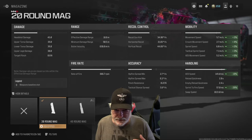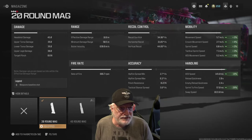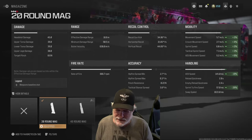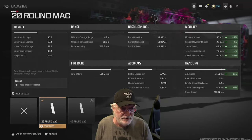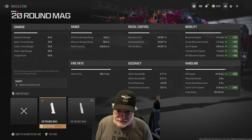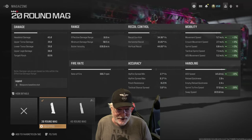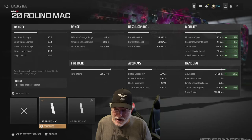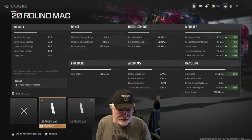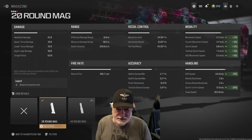You'll see with the numbers what this configuration did to each and every one of those items. Let's look at the mobility: 5.7 meters per second on movement speed, and sprint all the way up at 6 meters per second. The ADS movement speed — you're bouncing side to side like an electron freed from orbit — 5.2 meters per second. ADS speed is at 145 milliseconds, nearly instantaneous, better than some pistols. Sprint-to-fire speed at 57 milliseconds — definitely one of the faster numbers in the game.